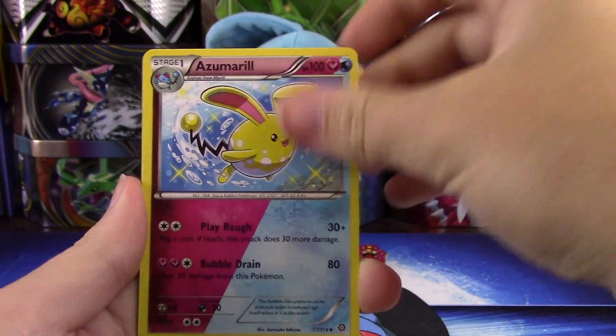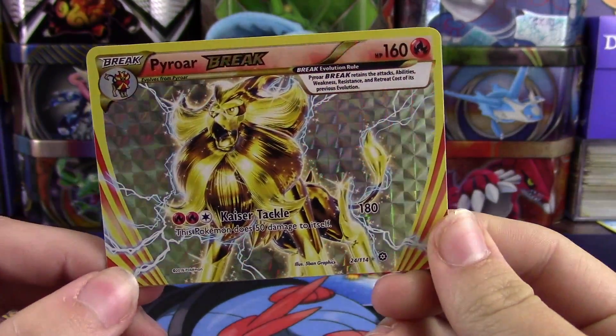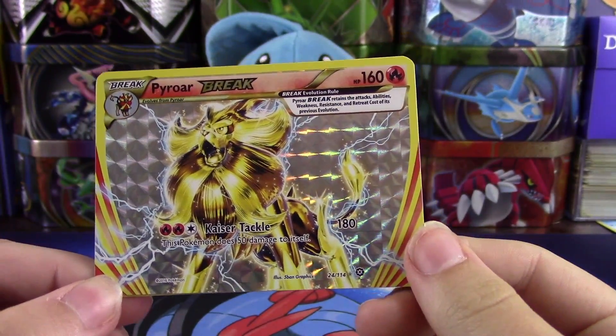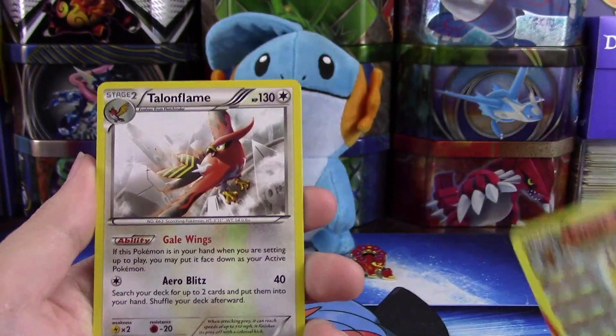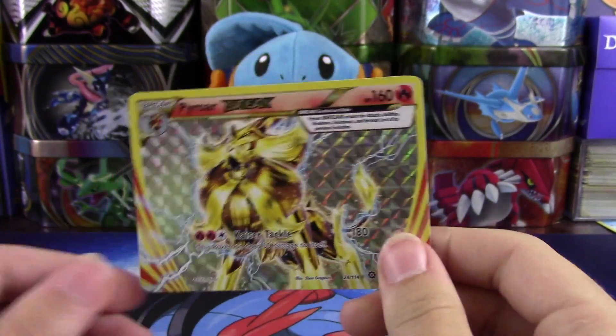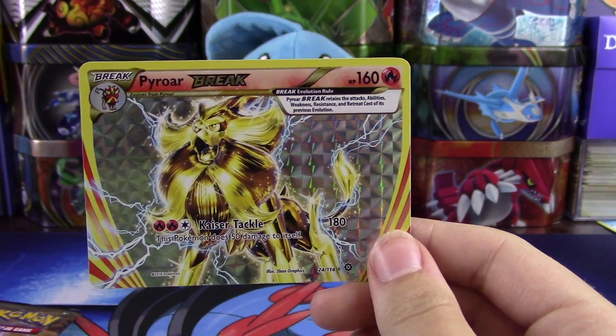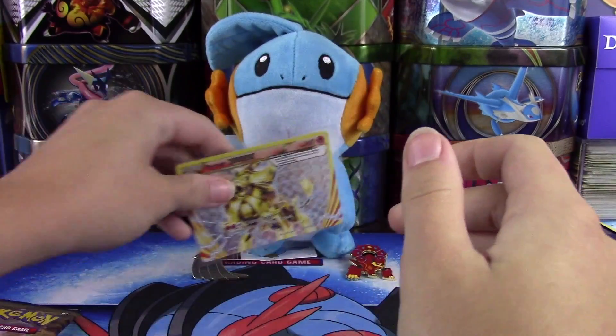We have a Manky, Shellos, Dino, Larvesta, Aipom, Fletchinder — oh, we got a dual type Azumarill, always nice to see that — Captivating Poké Puff, and awesome, we have a Pyroar Break! Definitely one of my favorite Break cards, that looks super awesome, and we have a Talonflame. Super super happy with this first pull — Pyroar Break, really really like that card.